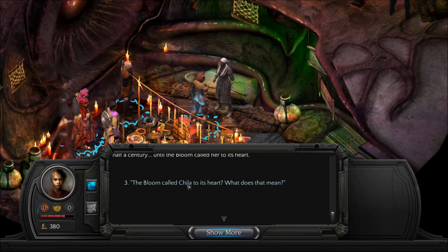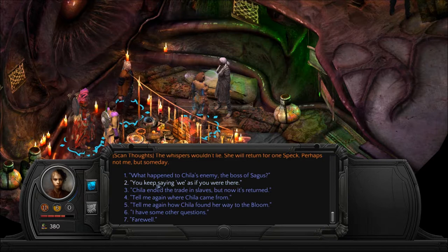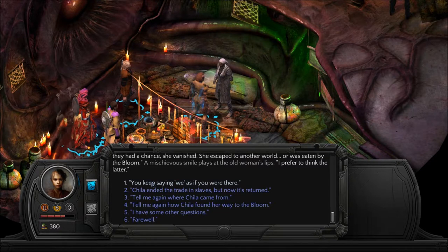'The bloom called Chilla to its heart — what does that mean?' 'Its whispers called her, and she disappeared into the depths. Maybe it took her to another world. Maybe she still lives down there. One day she will return for her speck — I'm sure of that. The whispers wouldn't lie.' 'Chilla ended the trade in slaves, but now it's returned.' 'In a different form, yes. The old slave-holding families bided their time for generations, marrying themselves into the new leading families of freed slaves. They found ways to justify slavery as a punishment for the wicked.' You keep saying we, as if you were there. 'I see the memories as if I was there, as if I was her — the first speck. But I couldn't have been there. It was too long ago.'